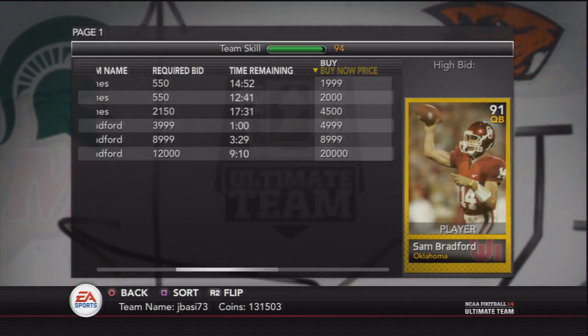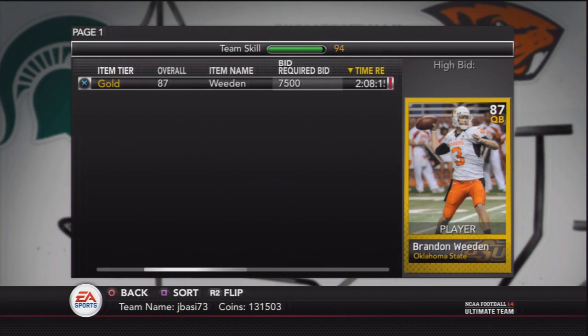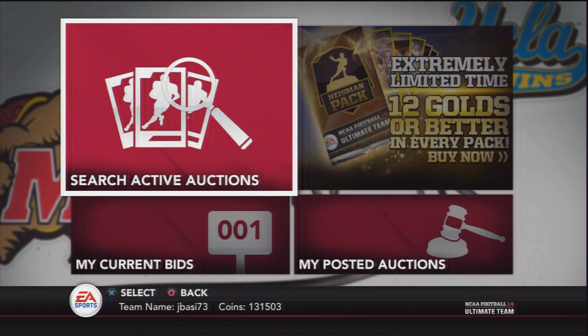Here you can see Bradford used to be pretty overpriced but now he's actually reasonable — you can get him for under 10,000 coins, and same with Weeding. At least you can get these guys for under 10,000 coins now. Trust me, before they were crazy inflated and going for a lot, but there's just not many people on NCAA Ultimate Team.